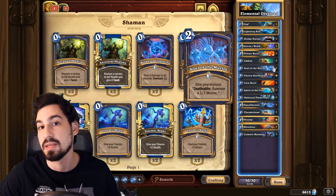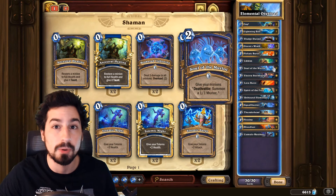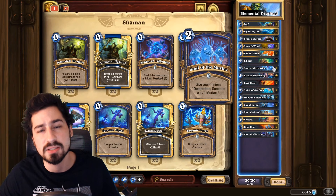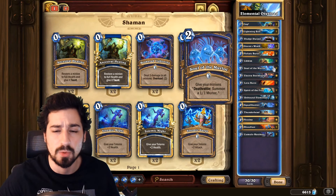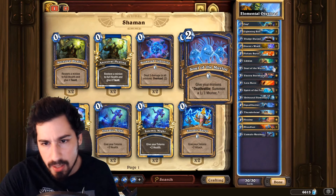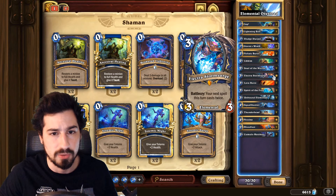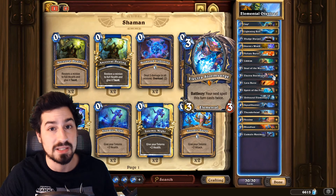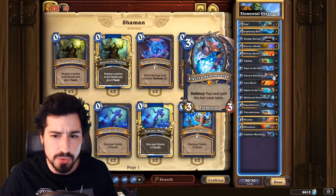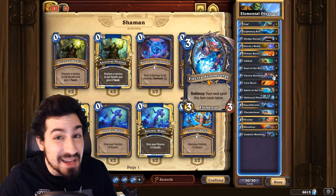Soul of the Murloc — because there aren't really any huge minions in this deck, being able to have your minions when they die make even more minions is great. For example, if we have a board of three to six minions, we play Soul of the Murloc, our opponent clears the board, but then a whole bunch of murlocs come up and then we follow up with Bloodlust — we can win the following turn even though our board was technically cleared the turn before. Electra plus Storm Surge in combination with cards like Lava Burst on your opponent's face for ten damage for just six mana.